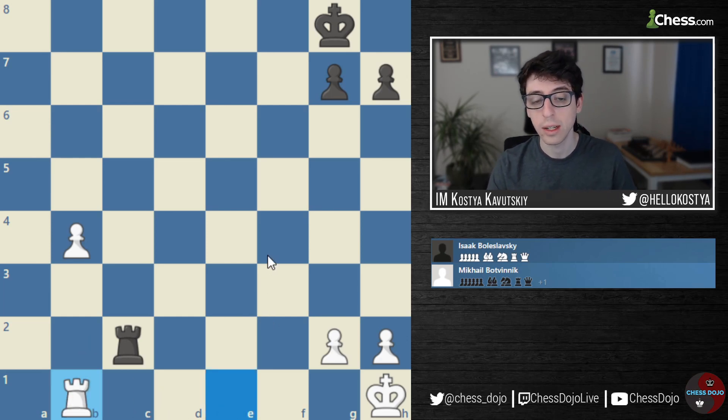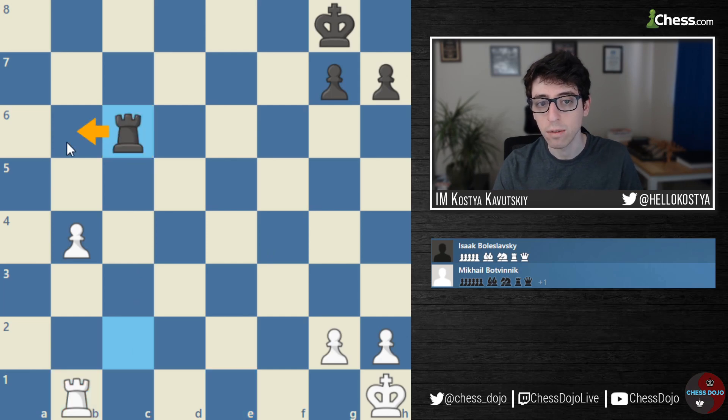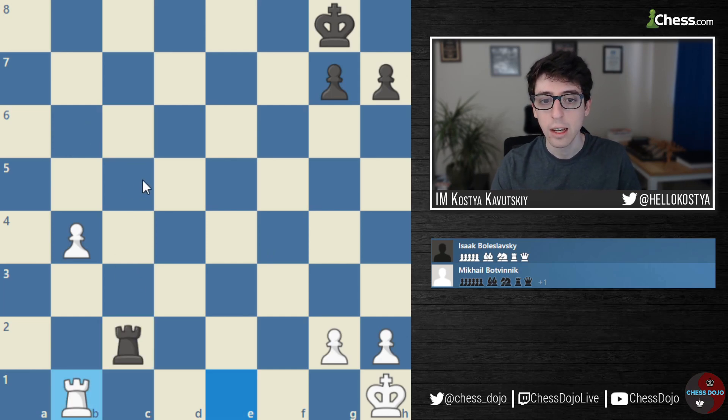White goes Rook to B1. As a defender, I think it's recommended to immediately get in front of the pawn as quickly as you can. The reason is that if you let White push the pawn too much, eventually you're just not going to be able to stop it, and the Rook is going to get stuck on B8. The best chance for Black would have been Rook to C6 here, and then after B5, at least stop the pawn on the sixth rank with Rook to B6.